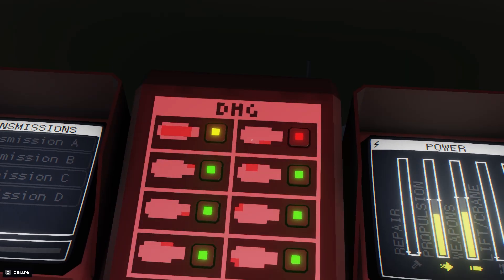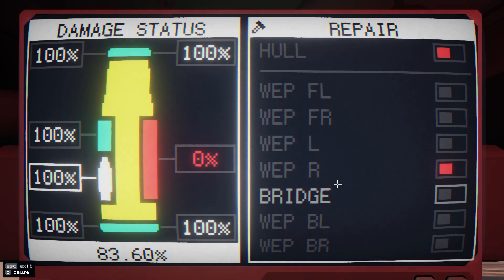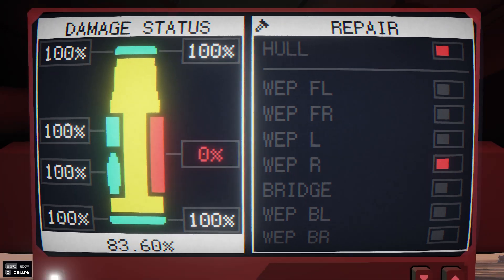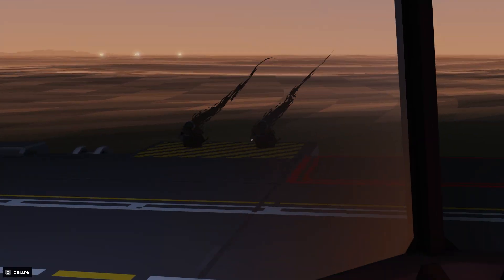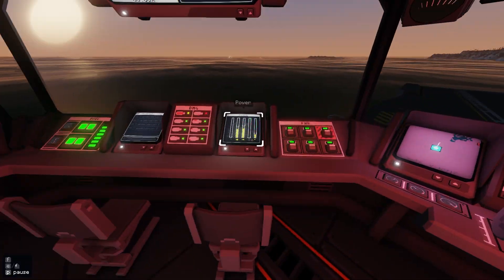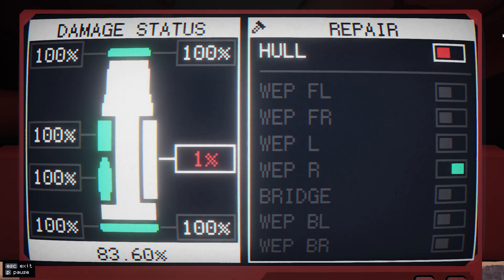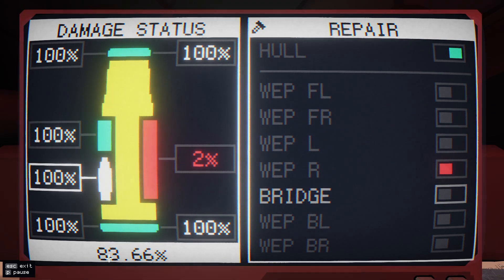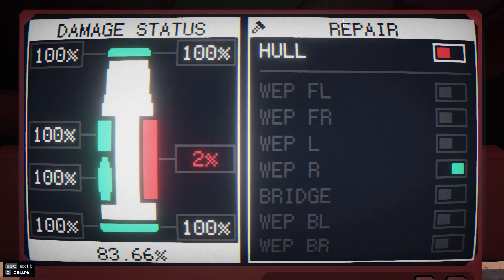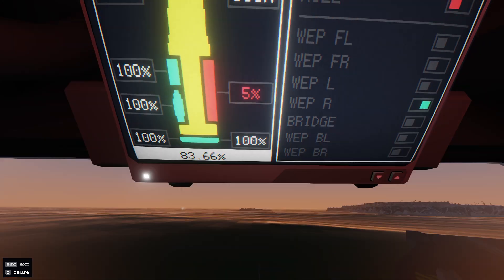Over here you can see my hull's damaged, and that looks like... that's my weapons on the right. So if I look out here, they've probably got smoke coming from them — yep, so we need to get them repaired. To do this, I'm going to click that one and that's going to start repairing. Now if you notice, I can only repair one of these at a time. I think my hull's okay, so I'm going to leave that one for the moment. Everything else seems to be fine, so it was pretty much a direct hit on my right weapons.